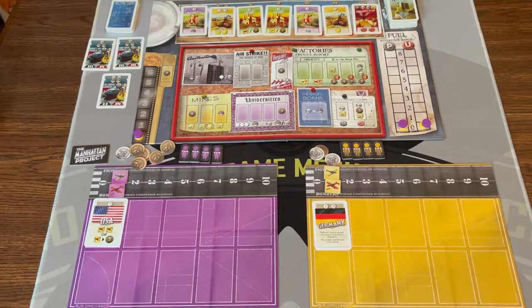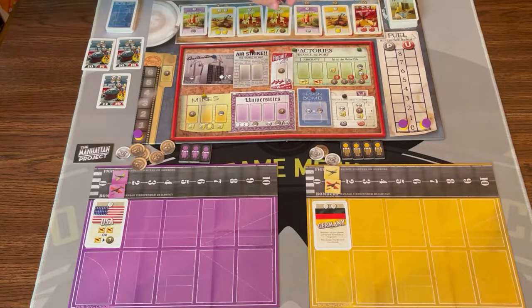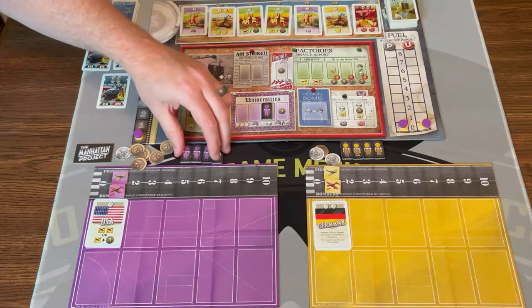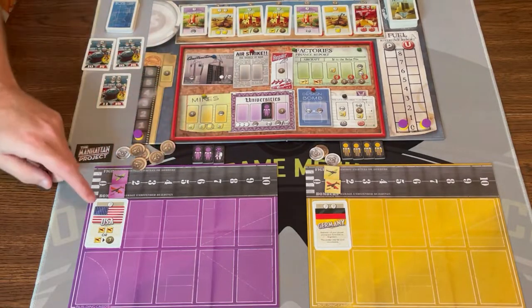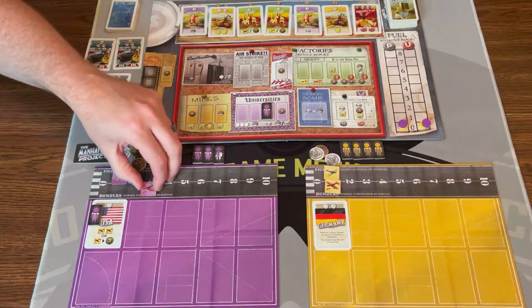Purple's going to be first because they had the first player marker, and they're going to take one of their laborers and put it out on the board. Some of the spaces have restrictions — like this one I'd have to spend five coins, this needs to be a scientist, this needs to be a scientist and engineer. So I'm going to go to the university with my purple and get a scientist — first you take your own color scientist, and if there's none available you can take a neutral one. Then because I did that, I'm going to use my nation ability and send a laborer to either get two bombers or spend a bomber to get three coins. I'll take the two bombers, giving me three total.